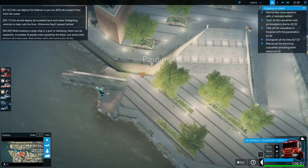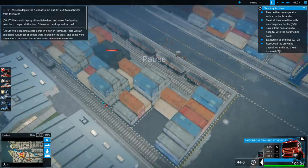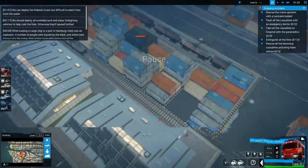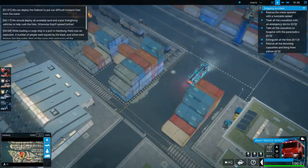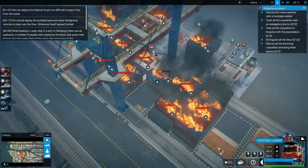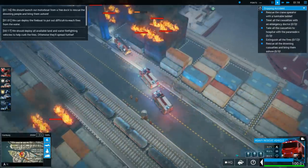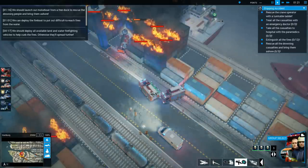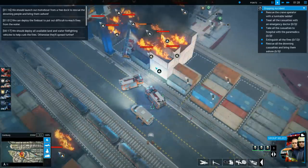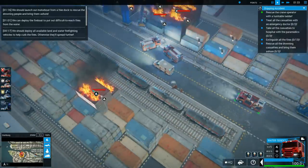We can deploy the fire boat to put out difficult to reach fires from the water - I know! All right. The turntable is here - save this guy! We should launch our motorboat to rescue the drowning people and bring them ashore - I already did that. Here we go, extinguish this - can do.